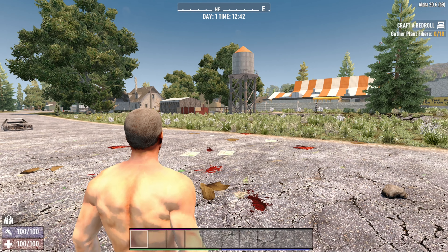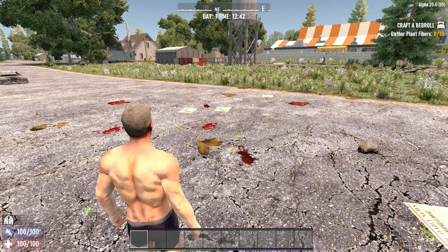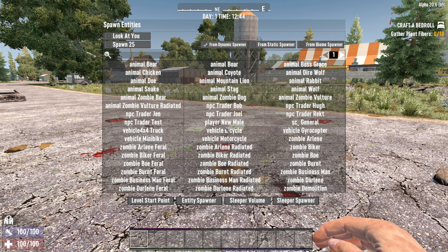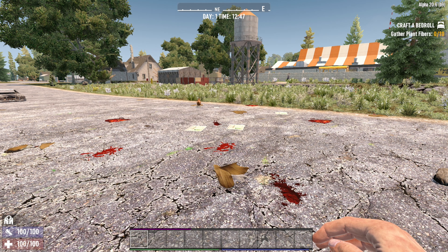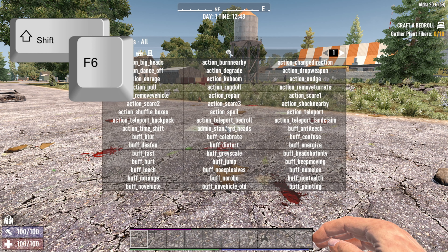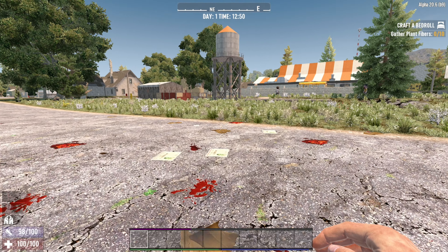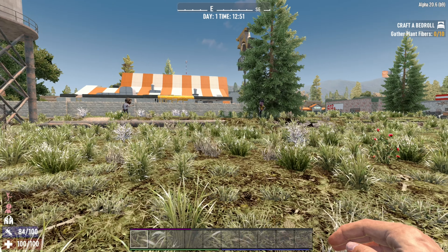F5 will take you out of your body so you can see yourself from third person. F6 lets you spawn lots of entities - pick a chicken and it'll just suddenly appear in front of you. And if you hold Shift and F6 you get all the funky Twitch stream things, so you can give everyone big heads and dance around and have a little bit of fun watching those zombies dance.